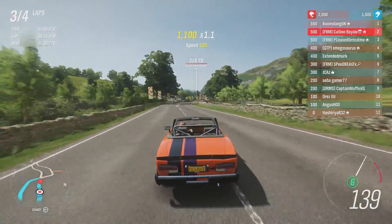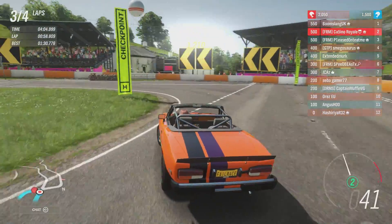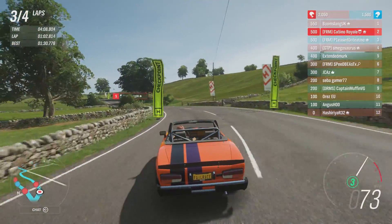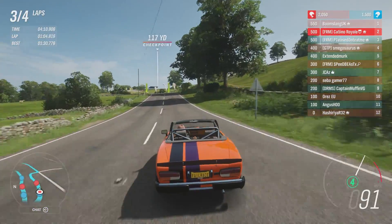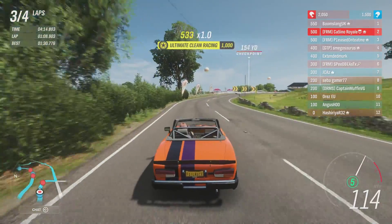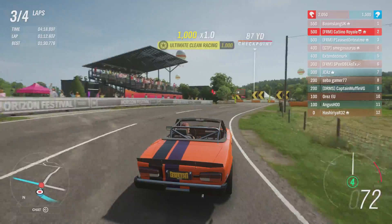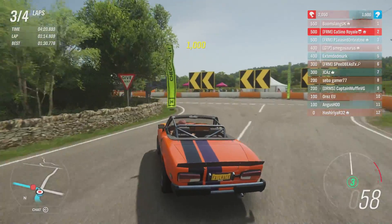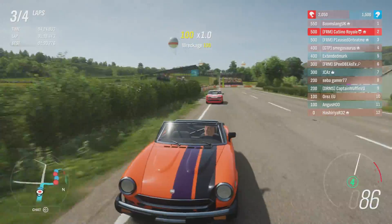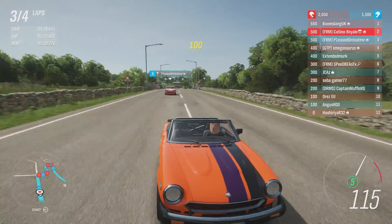Points are still looking good actually for us in this one. We will dive under brakes before the hairpin — this time we're not side by side, this time I get it stopped correctly. We do put a wheel on the grass on the outside, but so does the Rover. We've got one more lap around here — one more lap to try our very best to keep an SD1 behind us. That change of direction, not too bad actually.